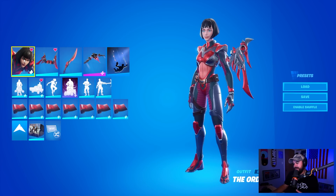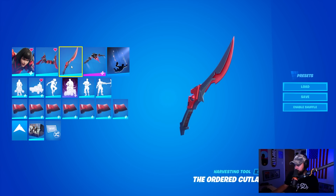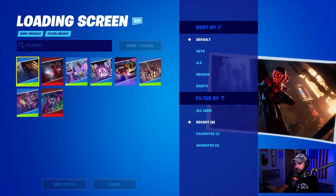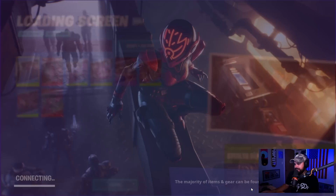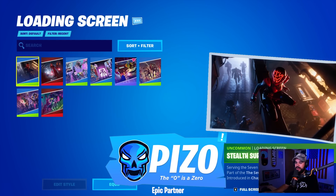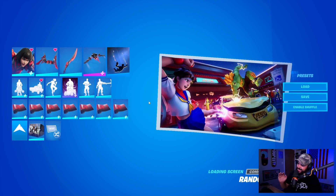The bundle includes the outfit, back bling, and tool. You also get a loading screen. It is going to be 1500 V-Bucks for the bundle, and 2000 if you buy the skin and back bling separately. The loading screen only comes with the bundle — so 1500 V-Bucks gets you the outfit, back bling, tool, and loading screen.